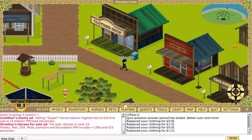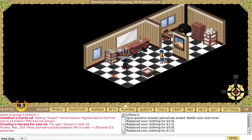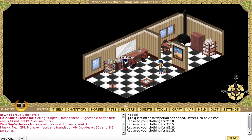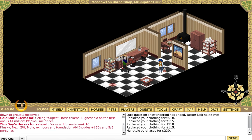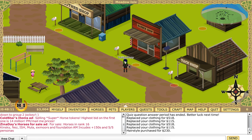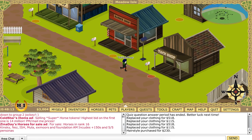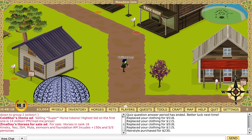Barbershop — let's go see what hair we can get, although we've kind of covered our hair up now with our hat. Hairstyles: hair pulled back, a bun, curly, ponytail, short, straight, long, wavy. I would've liked to see them properly before. Tack shop — we don't have a horse yet so not much point going in there.